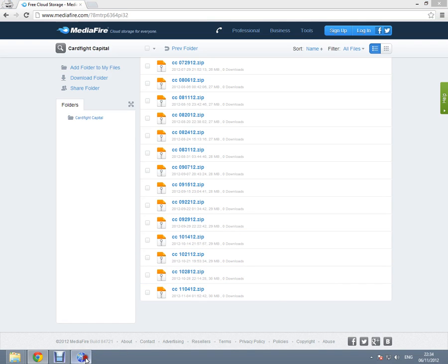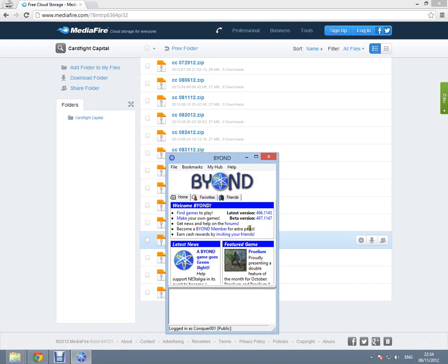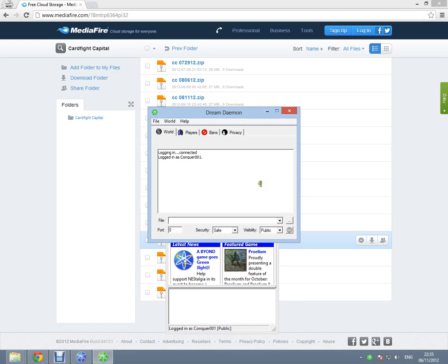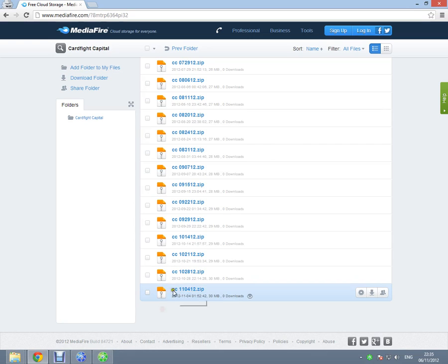Once you've done that, you will need to get Beyond started and running, then go to File. Click on File and select Start Dream Daemon — I believe that's the correct articulation. Once you click on it, this little window appears. You will need to look for the file, which is the server data file you have just downloaded.